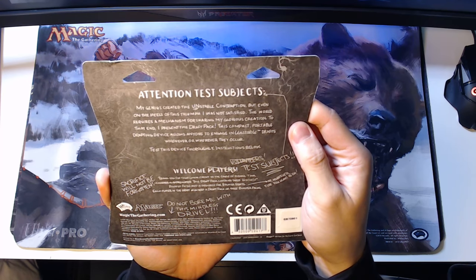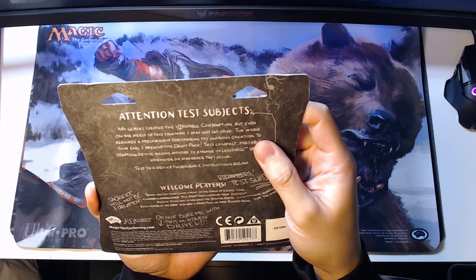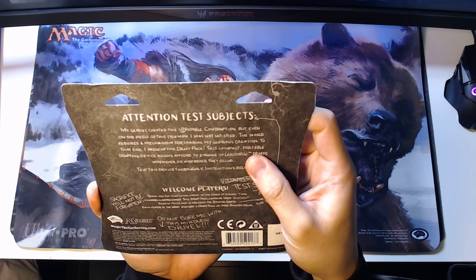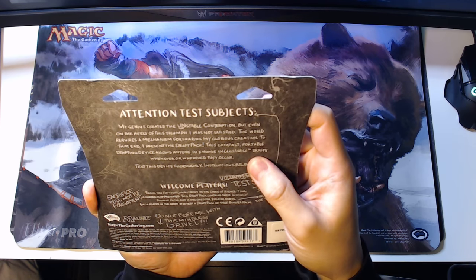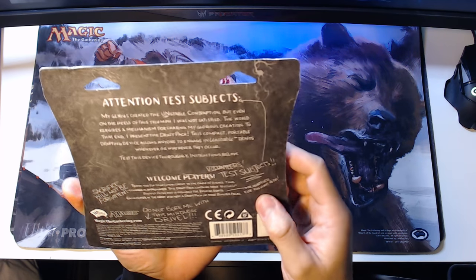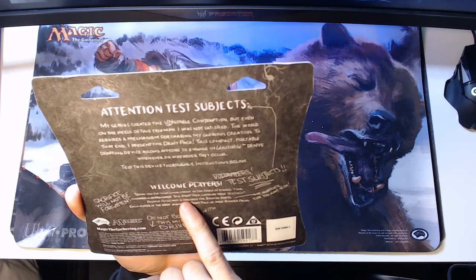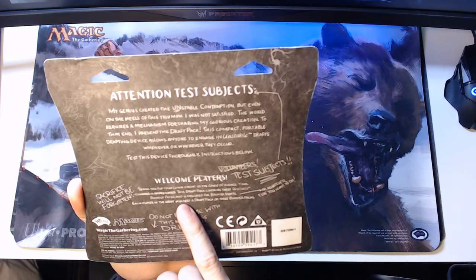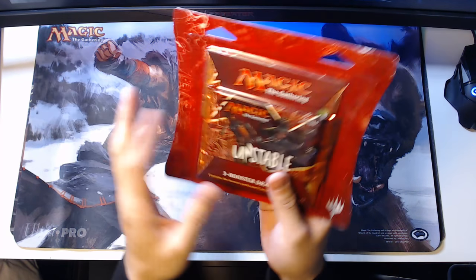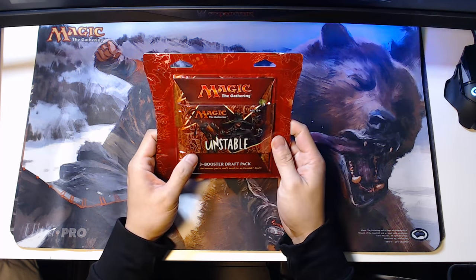It says: 'As attention test subjects, my genius created the unstable contraption, but even on the heels of this triumph, I was not satisfied. The world requires a mechanism for sharing my glorious creation. To that end, I present the draft pact. This compact, portable drafting device allows anyone to engage in unstable drafts whenever or wherever they occur. Test this device thoroughly. Instructions below.' And then it says, 'Thank you for your commitment to the cause of science. Your courage is appreciated,' crossed out.